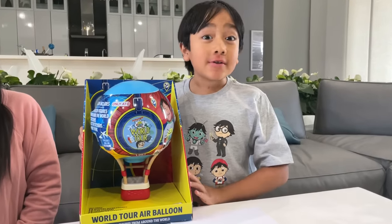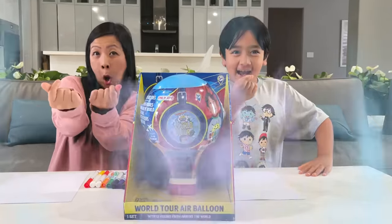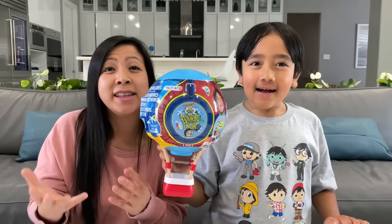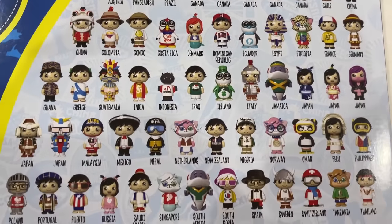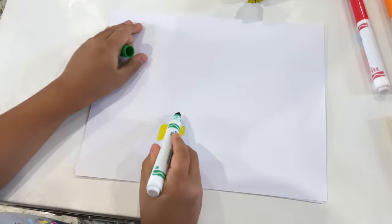This is the Ryan's World World Tour air balloon. Let's open it up. This hot air balloon contains micro figures from around the world — figures from Japan, China, India. There are over 80 figures to collect, and we're going to open it and whatever figures we get, we're going to try to draw it. Whoever draws it best wins.